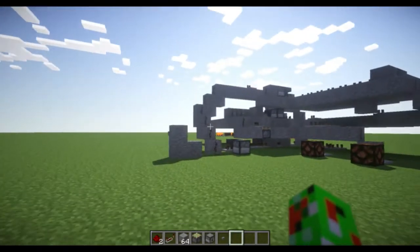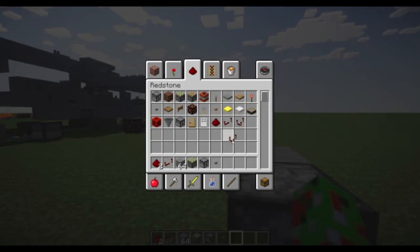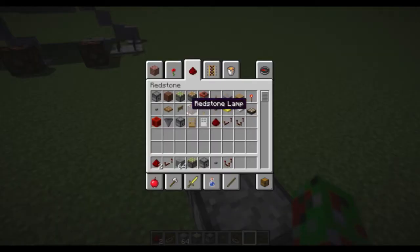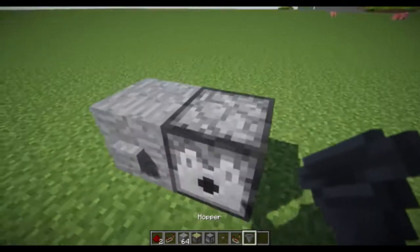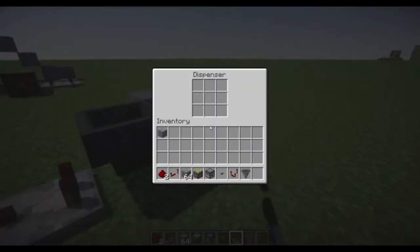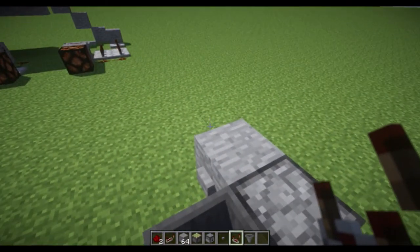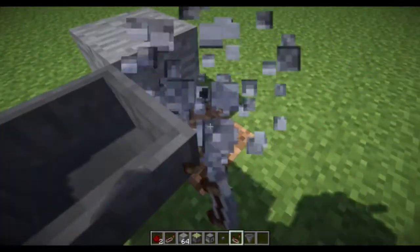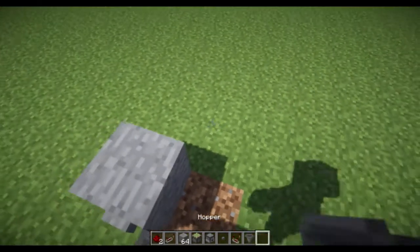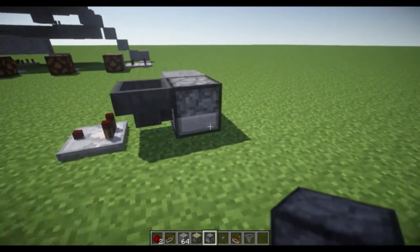Now, how this works is with comparators — they're sort of in the game now. I also have a hopper. Comparators measure how much stuff is in a hopper, dispenser, and chest — and droppers, because those are droppers, not a dispenser. As you may or may not know, if I shoot something out of here it can go into the hopper, and it will measure out.